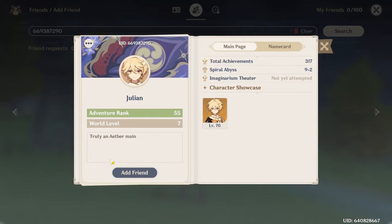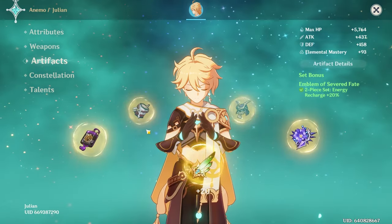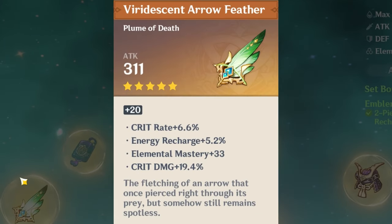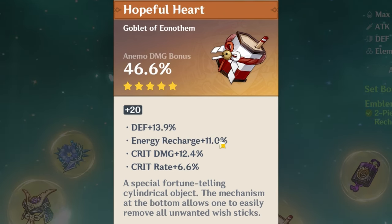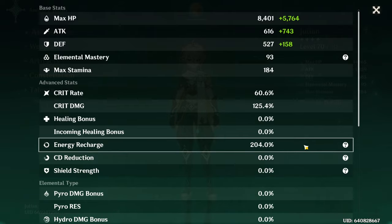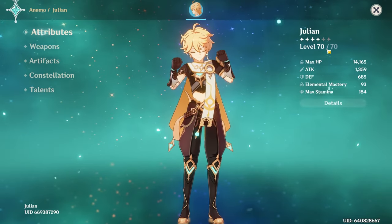Now we're onto Julian, who is truly an Aether main. Level 70 Aether — I've seen this sword before but honestly have no idea where you get it. On a 2-piece Energy Recharge set, C5, Talents 5-8-8. He's on a bit of a rainbow build. Nice Crit Rate Flower, Defense Roll on the Feather is a bit sad but not bad. Gorgeous Feather. Energy Recharge Sands, a pretty nice Anemo Damage Bonus Goblet with double Crit and Energy Recharge. Crit Rate Circlet with 24 Crit Damage and 40 Elemental Mastery. 60 Crit Rate, 125 Crit Damage, but 204 Energy Recharge. You might want another 2-piece and eventually a 4-piece. Not bad.